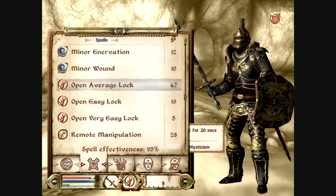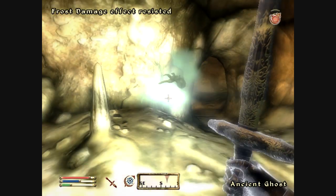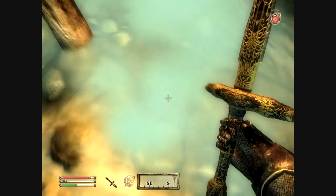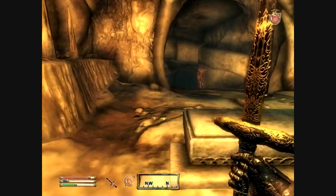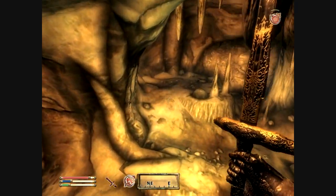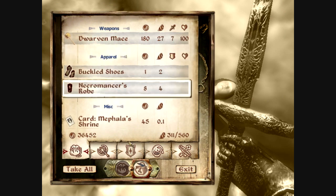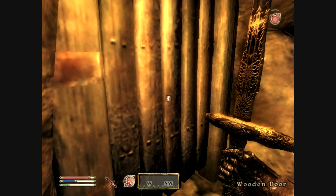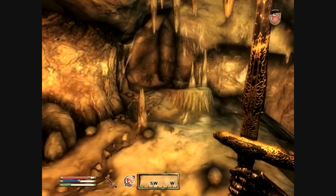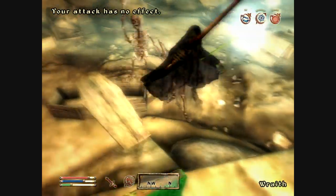Now this is where things get a little difficult because we have things that we can't hit, and that's not doing any damage either. There we go, that's doing some damage though. Yeah, we're starting to get ghosts, which are completely immune to all regular kinds of attacks from regular weapons. We're also silenced at the moment, which means I'm not able to do any damage to these guys.